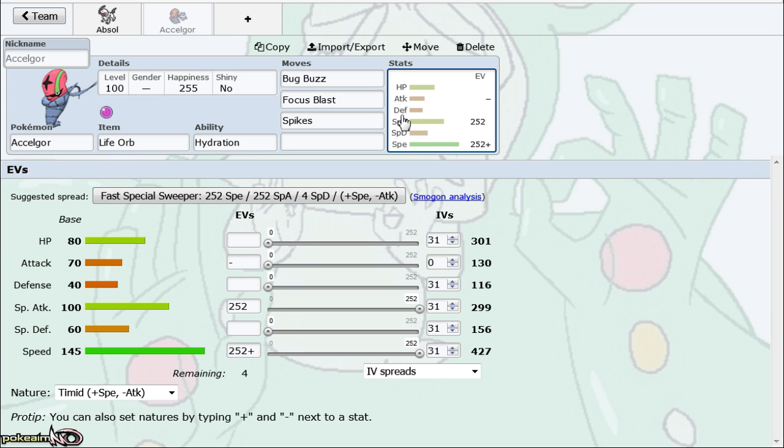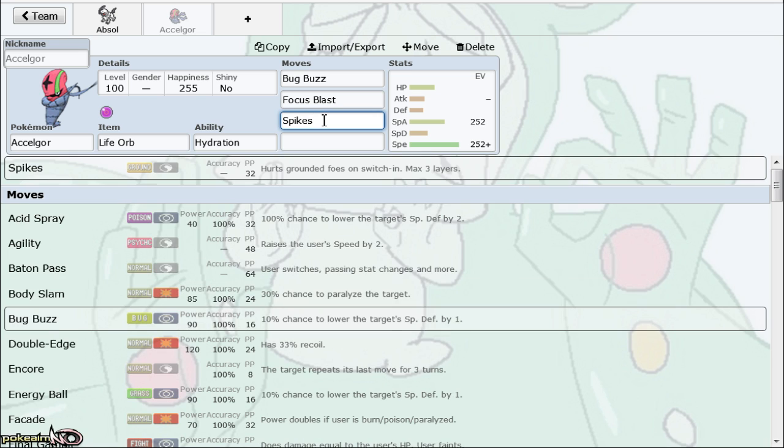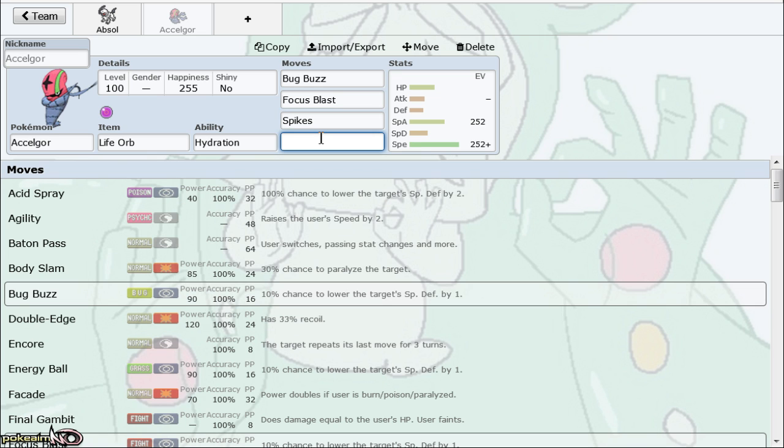Blastoise is easily one of the best spinners, if not the best spinner in the tier — not only because of Scald burning but because of Refresh. Fatter teams that use spin blocking wear down your spinner with Scald burns or Toxics, but Blastoise has Refresh. It also has access to Foresight, which isn't necessarily run as much, but it can spin through Ghost types too. The way to spin block Blastoise is through offensive Ghosts like Rotom and Hoopa, as they pressure it out and make it take more hazard damage before it can spin.